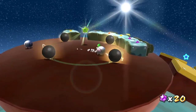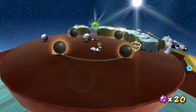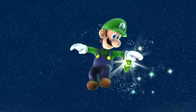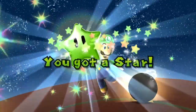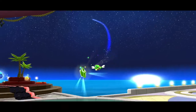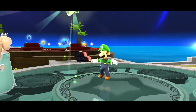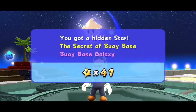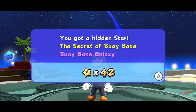We have another Power Star, but it's actually green this time. You got a hidden star — the Secret of Buoy Base, Buoy Base Galaxy.